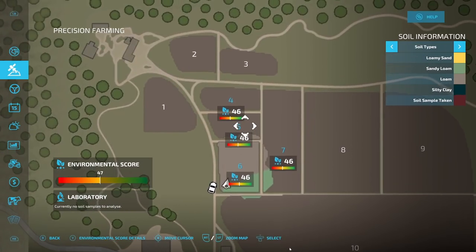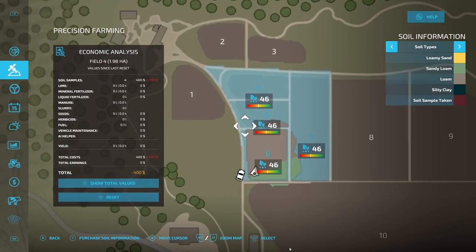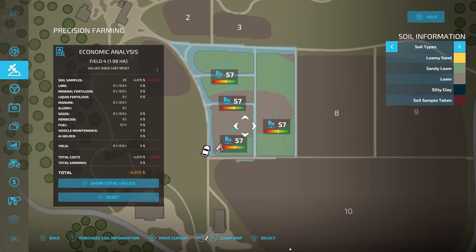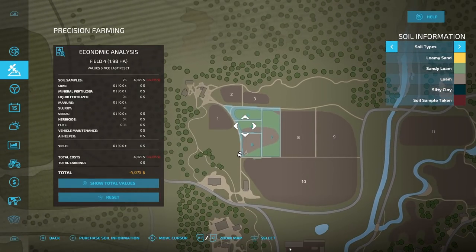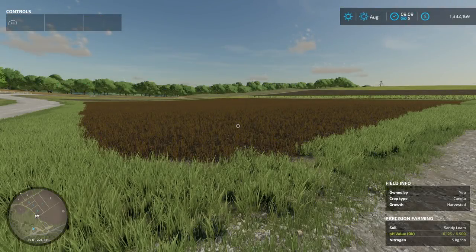If you didn't want to do soil sampling with the Iskara Scout at all, there's an easier way. Go to the field — click on field four, and it does the whole thing. Push Y to purchase soil information. Number of samples: 21, service provider costs: 3,675 dollars. Push A and it's automatically done. Also, if you're using a modded map, it uses a default soil map, so you'll be using the same one on every map unless a modder actually puts in their own soil map.